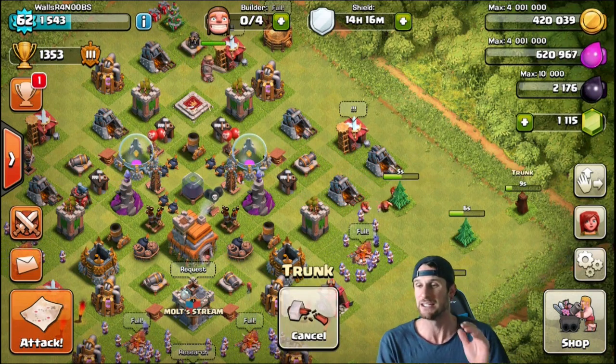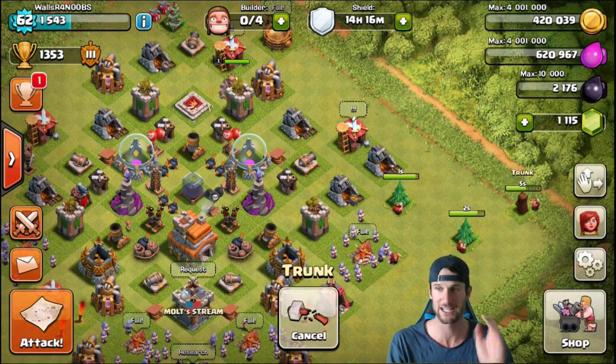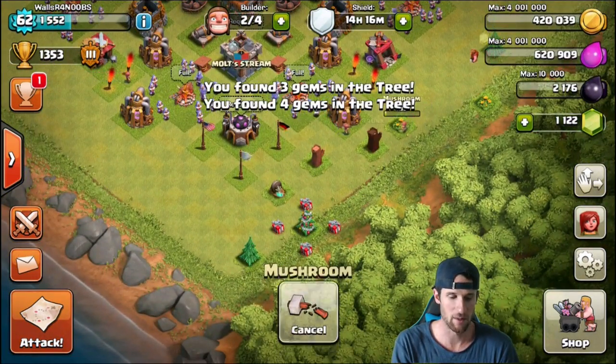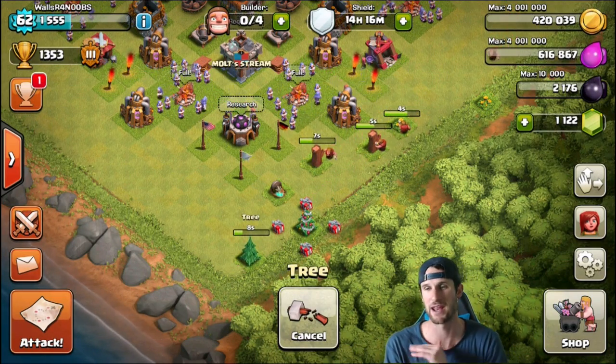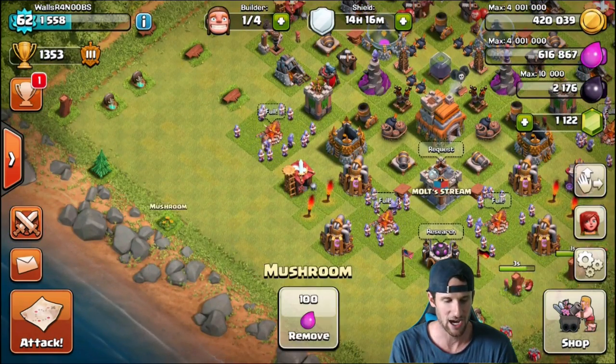So whenever I sign on I have all these different things to remove, and I've just been removing them. There are a couple things I need you guys to do for me — down below I want y'all to tell me what you want me to spend these gems on, because they are straight up from the game. I never bought any of that kind of stuff. You guys will see how many we end up getting just from removing obstacles.